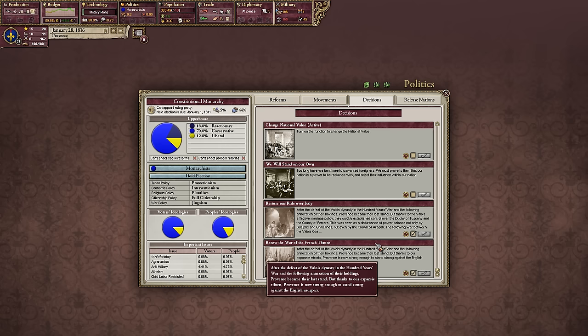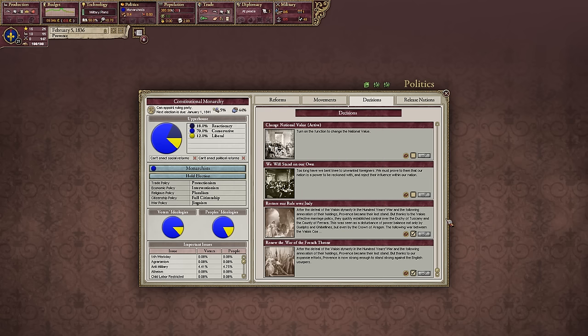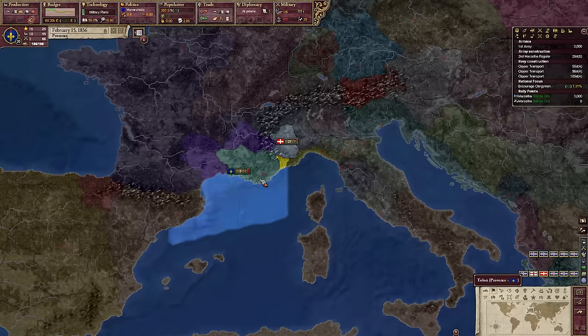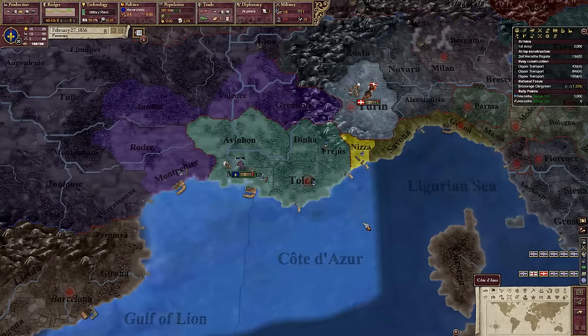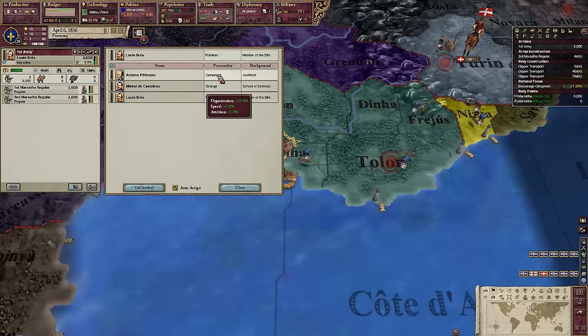Namely, we can restore rule over Italy and France. We could create a united French-Italian monarchy — a kingdom. That would be incredibly powerful and I do really want to see that; it's going to be really cool. We do have a few generals, so that's good news.